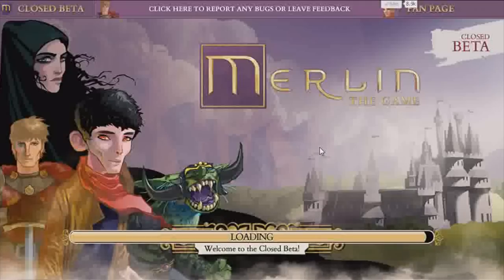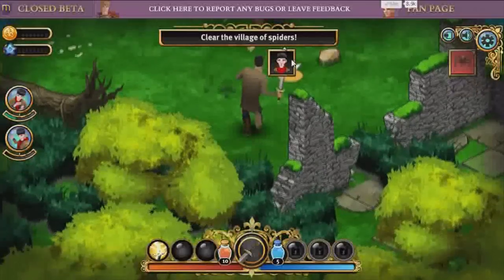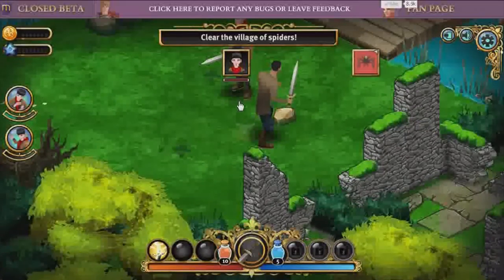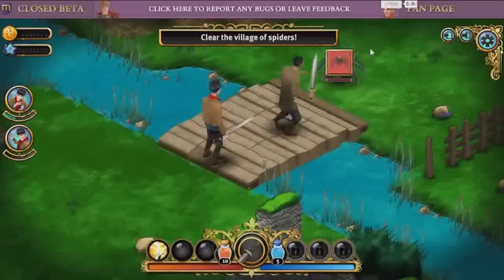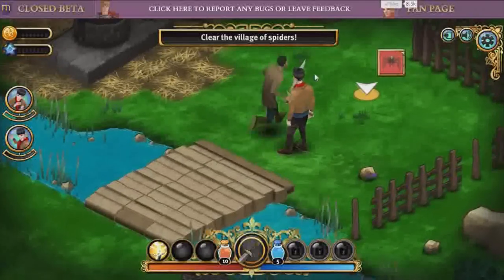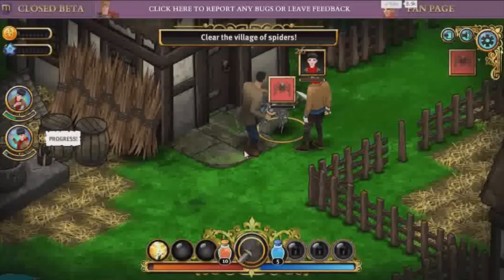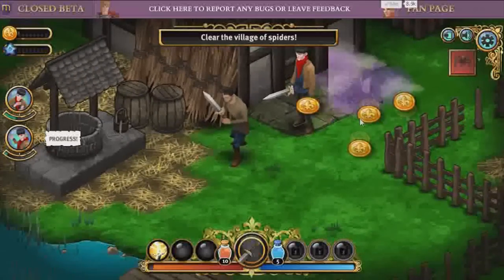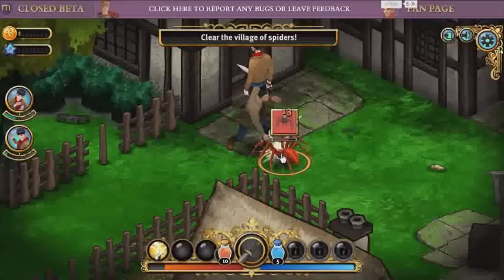This is gonna be sweet. I'm gonna customize my character and show you some missions. There's Merlin — oh, he's coming to help fight me! Nice. So it's very point-and-clicky, which I just don't really personally like. But so far it seems very good — it definitely has a lot of potential. I like how Merlin comes along and fights with you. Merlin, what are you doing? There's a spider behind us! Get back here, you jerk!